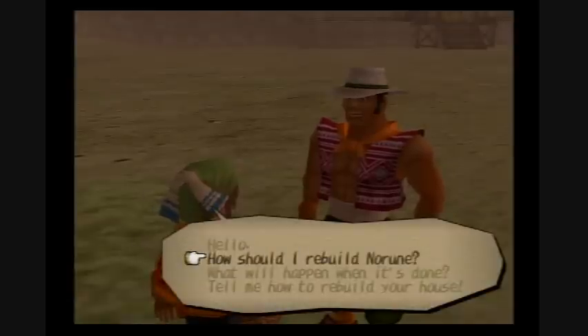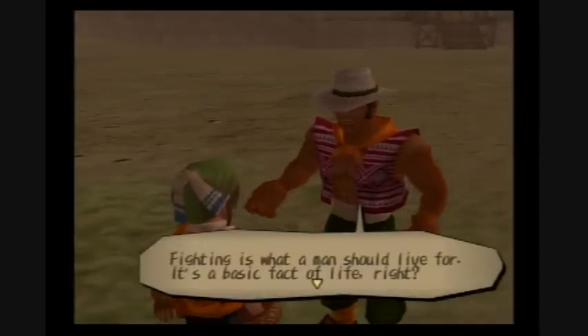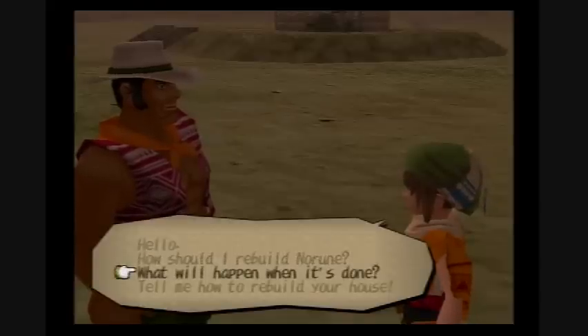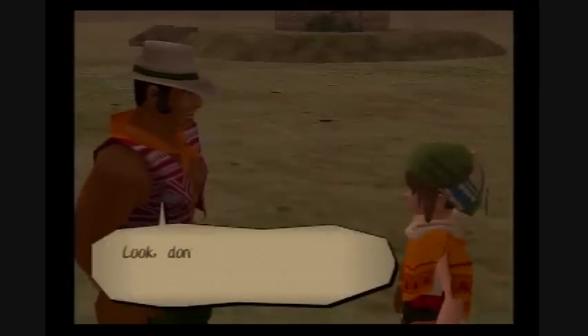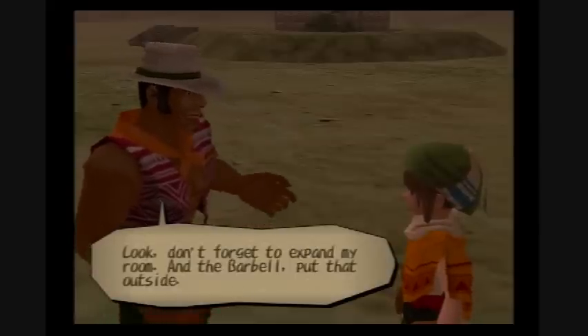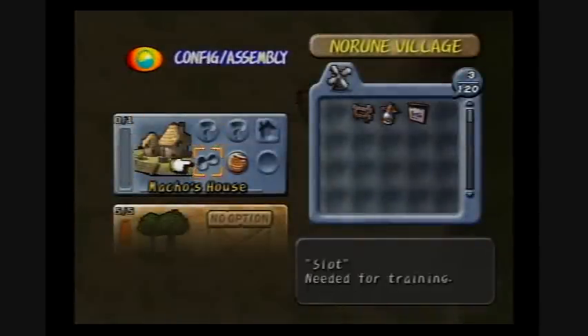You have three options on how to rebuild. Finding him a mansion to live in is a basic fact of life, right? This will give you a hint on where they want their house. What will happen when it's done is a hint on what they'll give you when you finish their house. He'll want you to ask his brother, and telling us how to rebuild reveals some secret items - like expanding his room and putting the barbell outside. Now that we've talked to him, we have two items with hints: needed for training, and your own room.